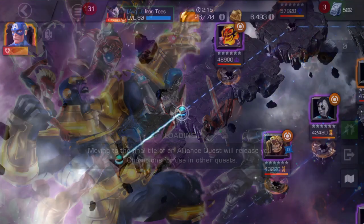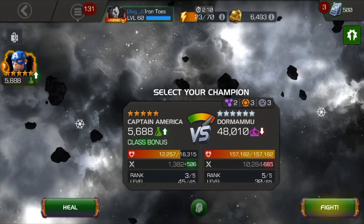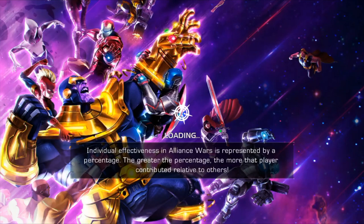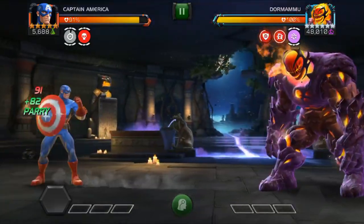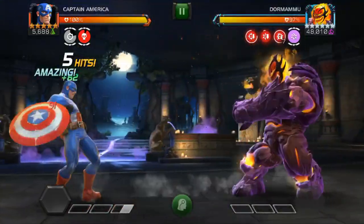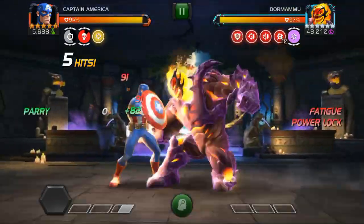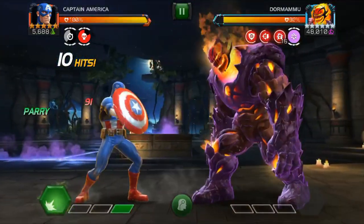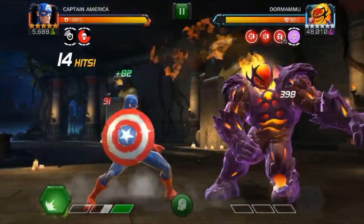Moving on — Dormammu. It's kind of the same scenario in the sense that you don't want to let him get into his specials, because his special one is unblockable. Normally with Captain America you'd block that first hit and back up, but in this particular case you cannot block that first hit. Also, don't use your special two on this Dormammu — one of his abilities on this path is that if he gets a debuff he's otherwise immune to, such as bleed from Captain America's special two, you take degeneration for it.